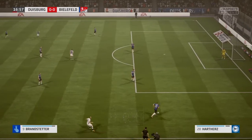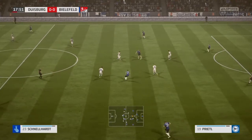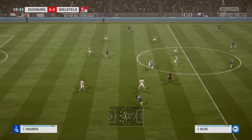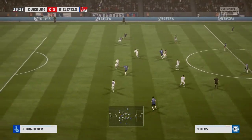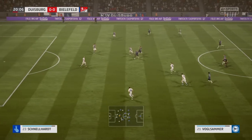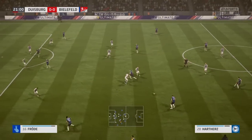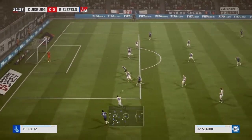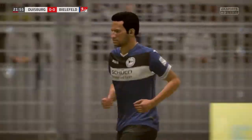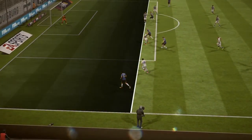Good defending. He was in the right place at the right time to cut it out. He's given offside — he's playing on the shoulder but just needs to hold his run a touch. He can afford to give those defenders a yard or two because he's quicker than them.